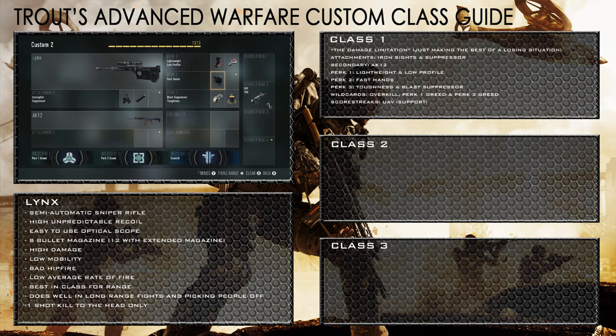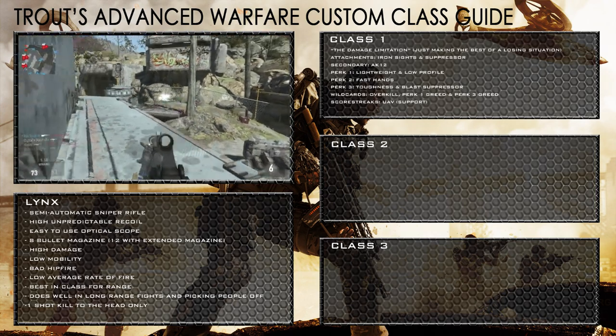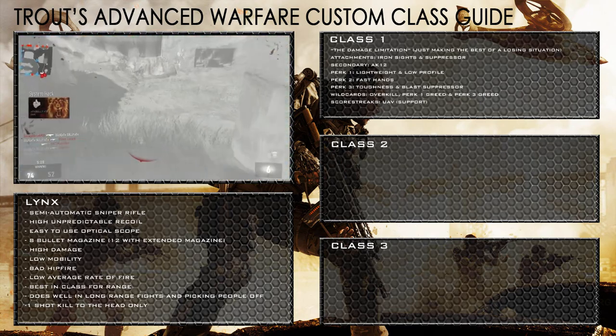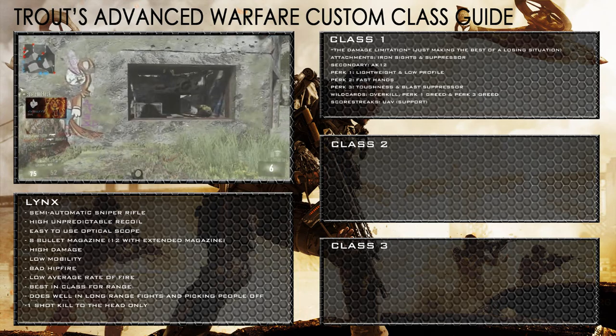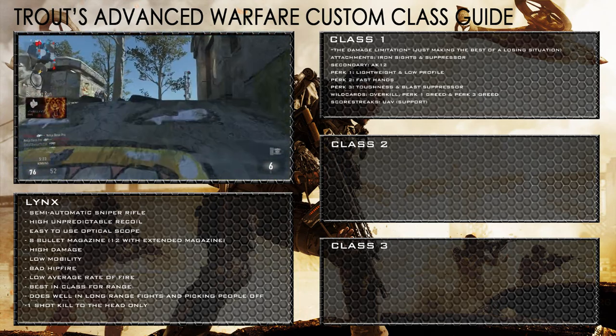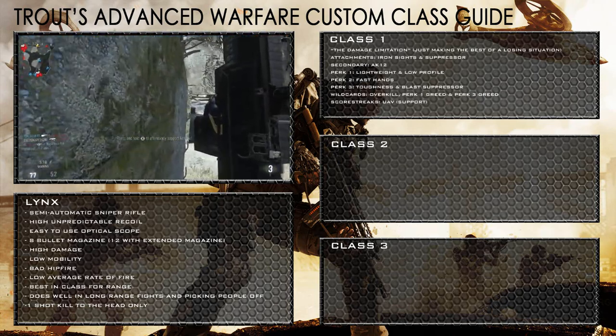This first class is called the Damage Limitation class. I know the gun is not very good — it's got high recoil — but it does have high damage, which means if I get up close I should be able to utilise that to my advantage. I like to use the suppressor and iron sights for sneaking up on enemies and taking the fight closer to them. My secondary is an AK-12 with the overkill wildcard, because my main gun is going to run out of ammo and it's quite frankly terrible.